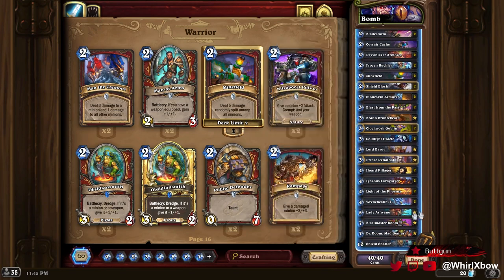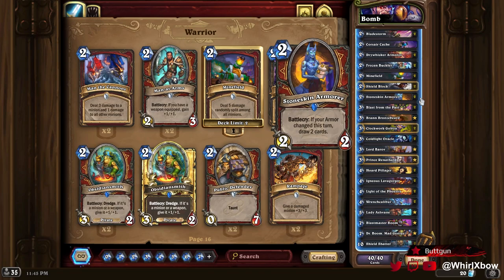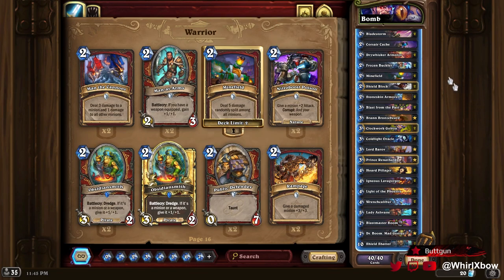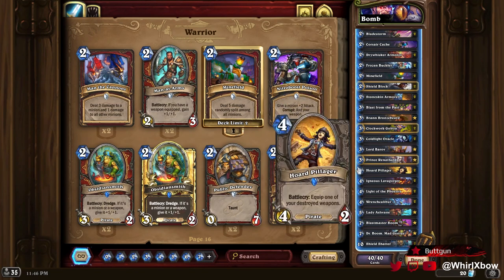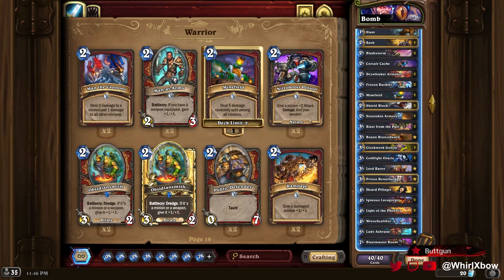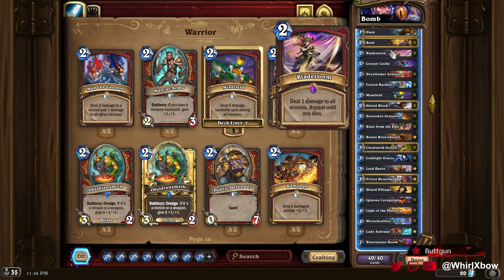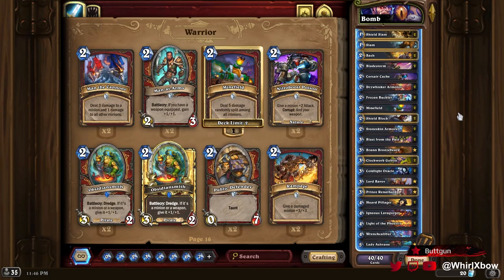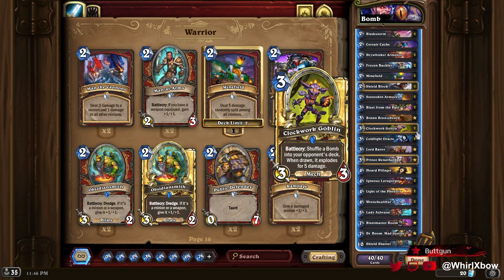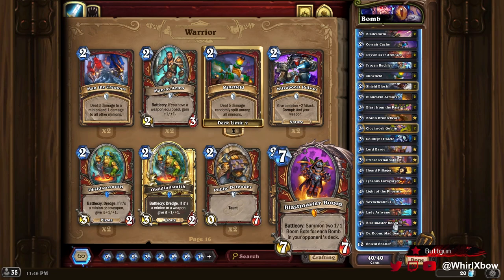It's pretty good against the Disco Warlock — you have a lot of health gain and removal. It's just very unfortunate that he had Symphony of Sin and then drew Symphony Ascend the very next turn, and I had cut Brawls from the deck for Bladestorms, which were really bad in that scenario. Maybe one Brawl and one Bladestorm. There are a couple of cards you can still try in the deck if you guys want to make your own version. I just like the core concept of the bombs. I didn't get to play Blastmaster Boom, which kind of sucks, but Boom Bots are kind of underpowered nowadays.